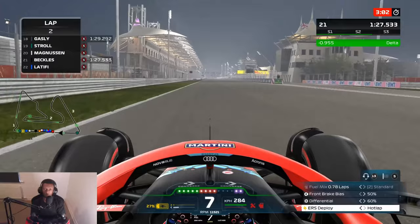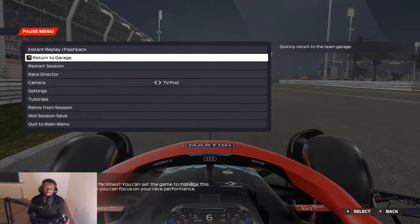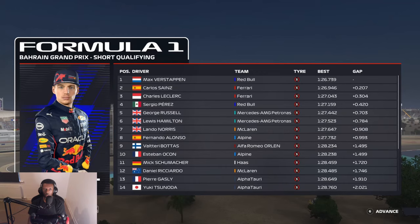Will we be able to get out for another one though? I don't know. It puts us right next to our teammate actually, which is pretty decent. I don't think we're going to get out for another one, and the AI usually are fastest on their fastest lap, so we might fall down a bit. Right, let's check where we finished. Max on pole — is there any real surprise there? I don't think so.